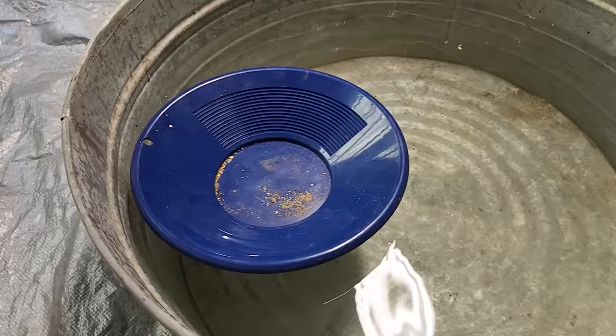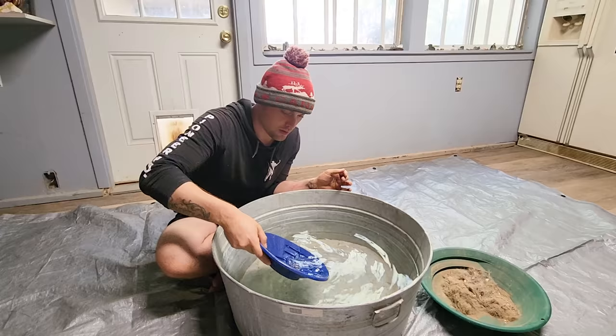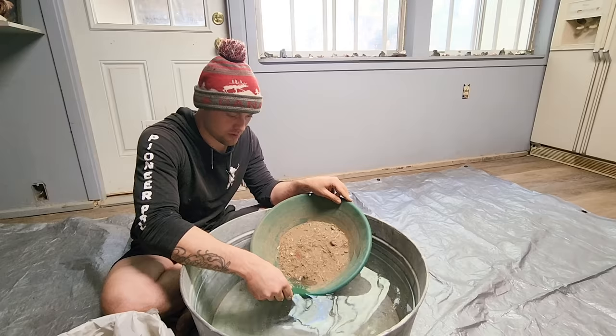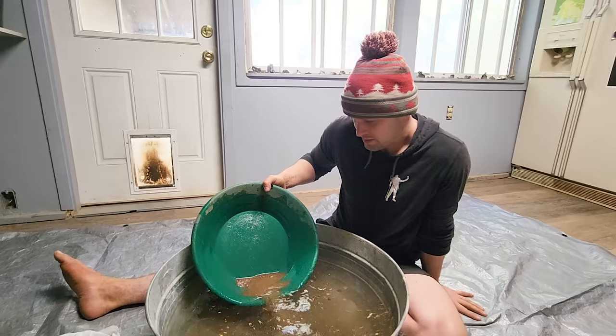I thought I'd start off with the table gold first because this is going to be the quickest one to pan through, and then we'll get to the better stuff. A little bit of dish soap to stop the gold from floating. This is going to be the quickest pan in the world. Look, we're already done. That's pretty good — that's just the table crack? Better than most of my days on the creek. We're going to weigh this gold at the very end of the video, so just stick around. We have to take our time with each pan because there is a lot of fine gold.